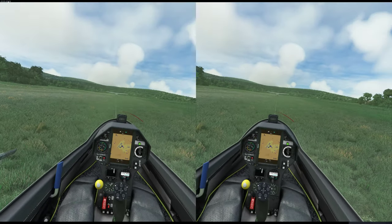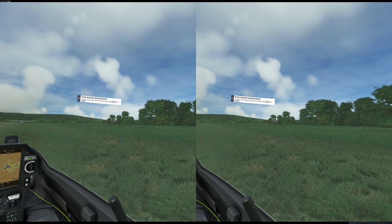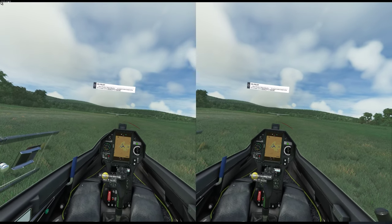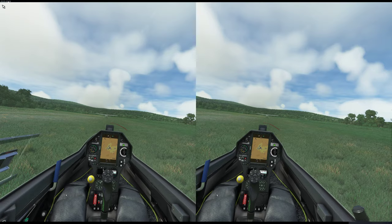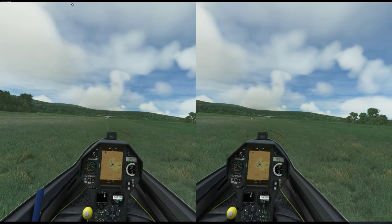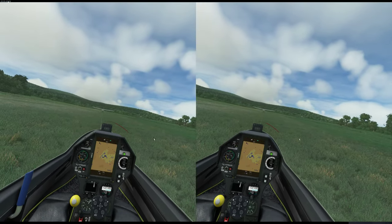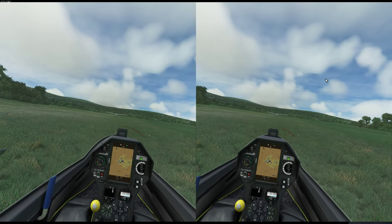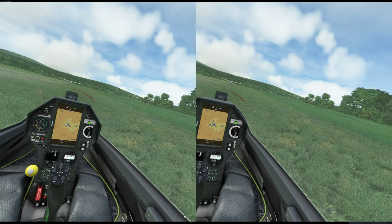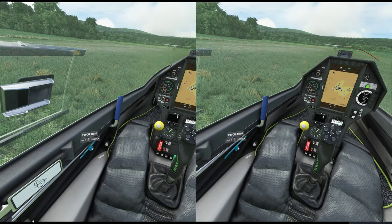I'm trying a different glider airfield today, somewhere in Europe — it looked like a Norwegian name, and from what I understand from one of my viewers there's some amazing soaring in Norway. The biggest problem I've had with this sim is that aerotow takeoffs are quite difficult. In the training mode the glider lifts off normally, but here you're either stuck to the ground or 10 feet above the tow plane.